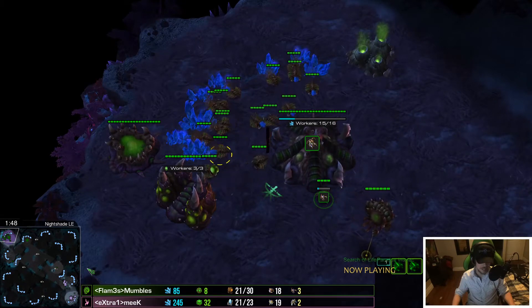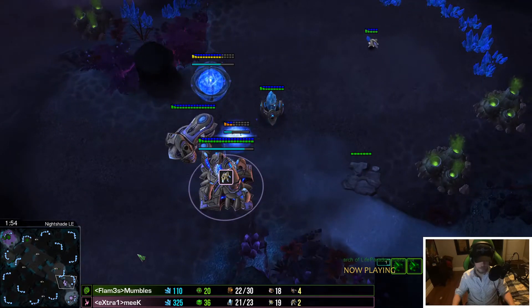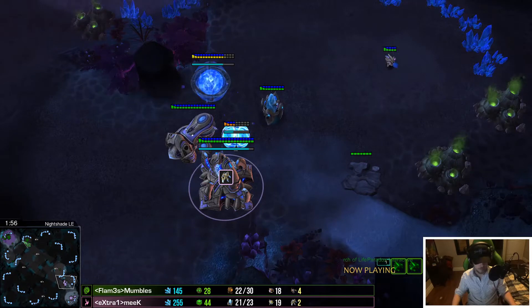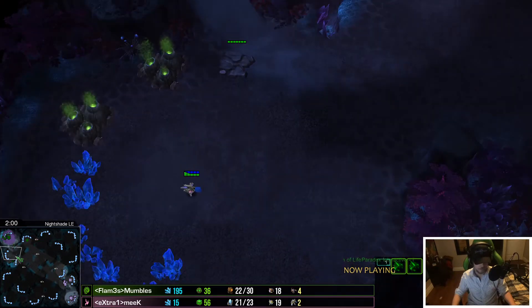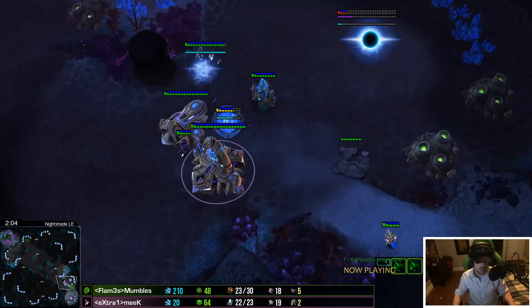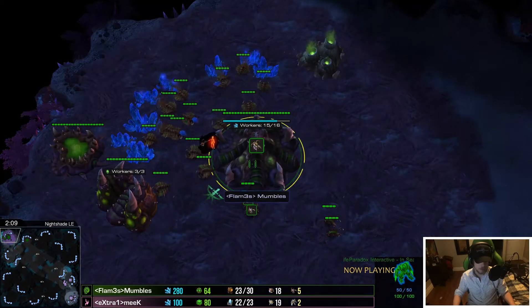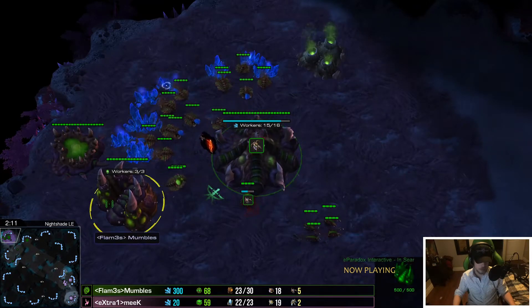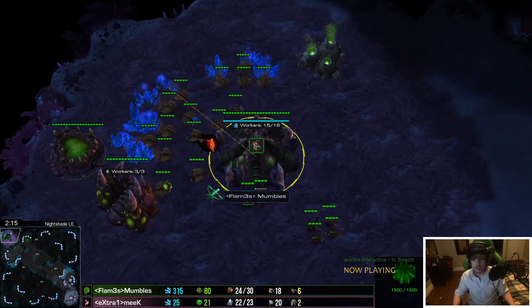If you can contain the Zerg up on the one main base, you'd be making drones or units out of the third location, but once your mineral line is saturated you can't make drones and send them to your other base — that'll really put you behind. Nexus thrown down for Meek, and a cannon at home. Meek is afraid of the weirdness coming out of Mumbles.